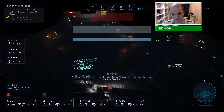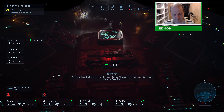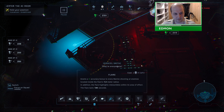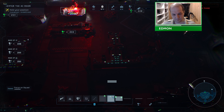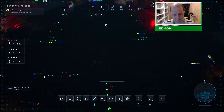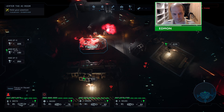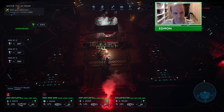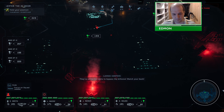Warning — unauthorized access to AI room. Dispatch security team. They're coming! More signals incoming! They're everywhere! Let there be light! More signals incoming! Let's hope this was worth doing. Let's rock! That wasn't so hard! We've got more incoming! They're using the vents to bypass the kill zone — watch your backs.